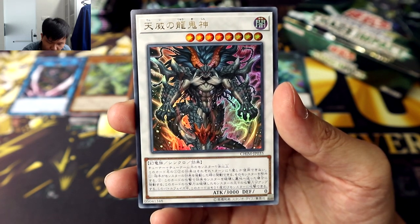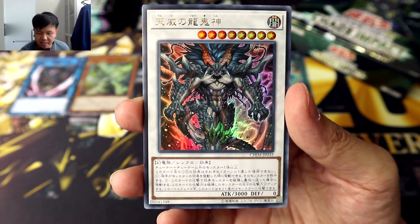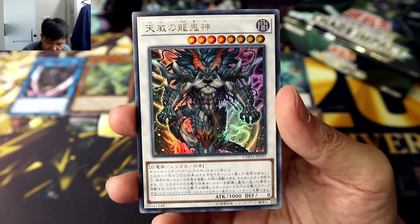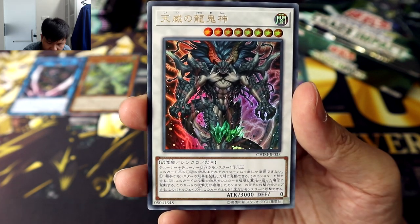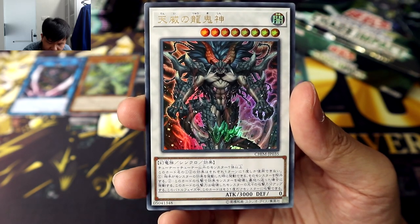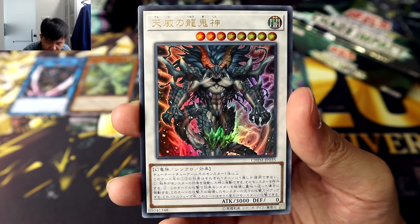To Synchro Summon this level 8 monster, you'll need one tuner plus one or more non-tuner monsters — that's surprisingly generic. This card's first and second effects can only be activated once per turn. First effect: when your opponent activates a monster effect, you can banish that monster — simple and awesome. Second effect: if this card attacks, destroys an effect monster, and sends it to the grave, increase this card's attack by the original attack of the destroyed monster. During this battle phase, this card can conduct another attack on a monster.